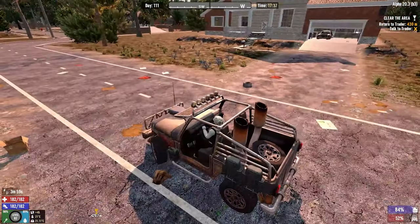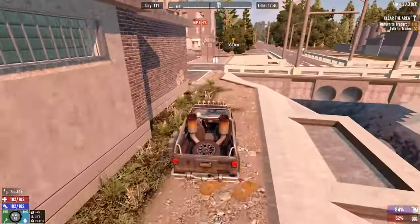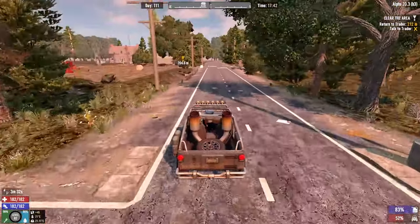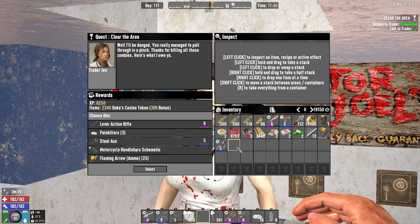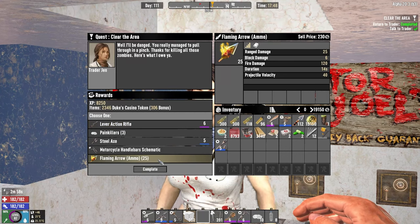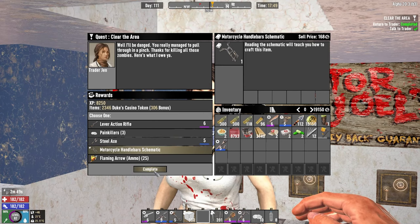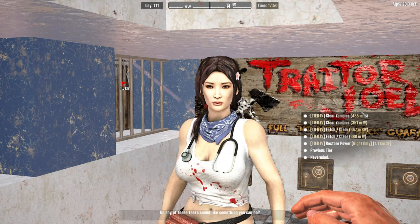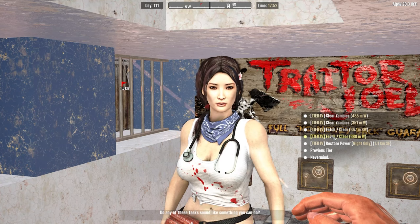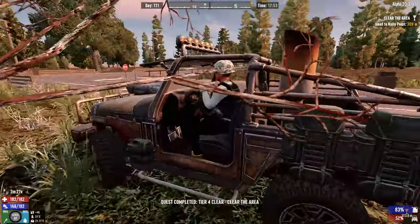Let's head back to Jen and pick up another quest. I really want to get to Tier 5 as soon as possible, so I'm gonna rush through these Tier 4s. In fact, I'm tempted to finish all the Tier 4s and then jump to Tier 5. We have a Tier 5 Steel Axe and a Lever Action Rifle — I'm not a big fan of the Lever Action Rifle. Flaming Arrows are not that great either, but we'll keep the Motorcycle Handlebot for now. The closest quest is the Warehouse at 1.1K — let's crack on with that.